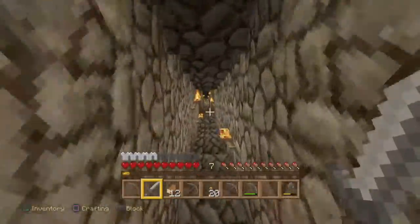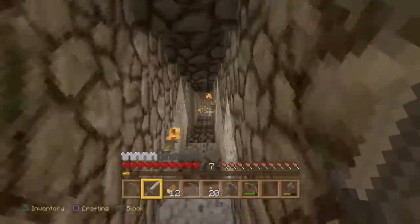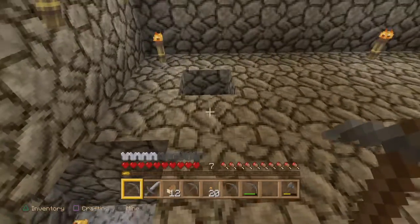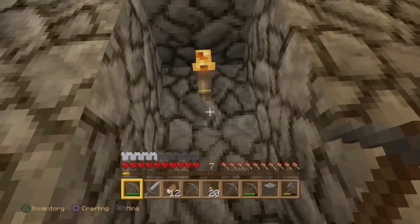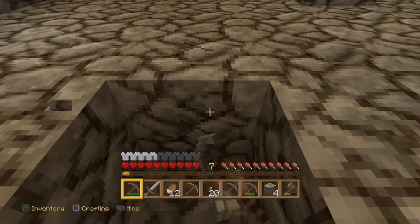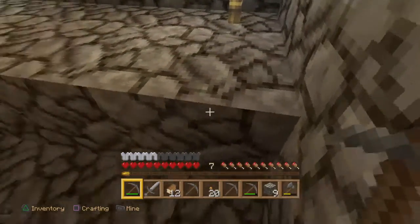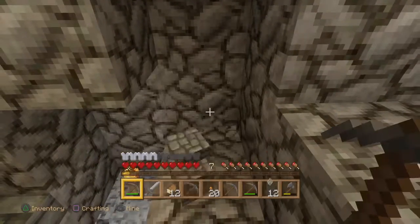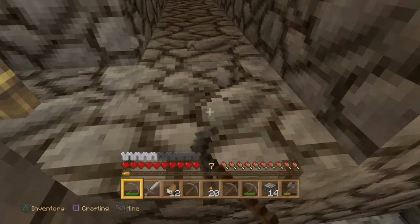Let's head down this man-made tunnel — it is not a mine, it's a man-made tunnel — and we'll go see what I've managed to unearth where the silverfish block is. At the very least we are prepared. I think we're going to start digging here because I've marked out this torch where that silverfish popped out, so I'm a little cautious as to where that boundary line may be. It could be a rogue silverfish block, or it could be the entrance to a dungeon.